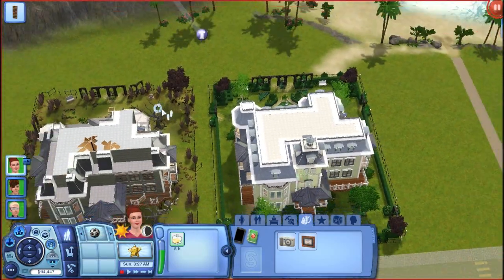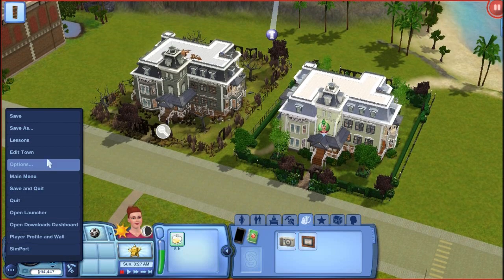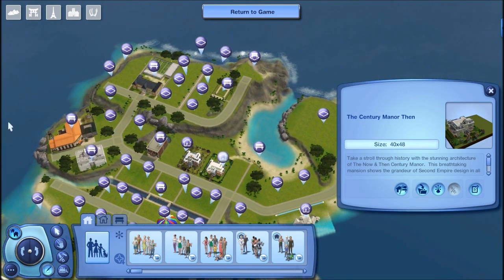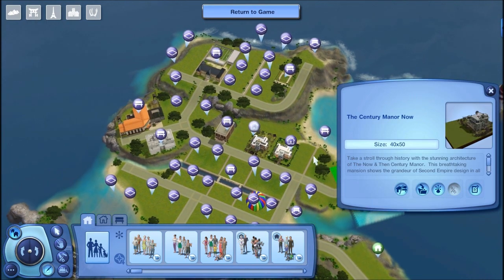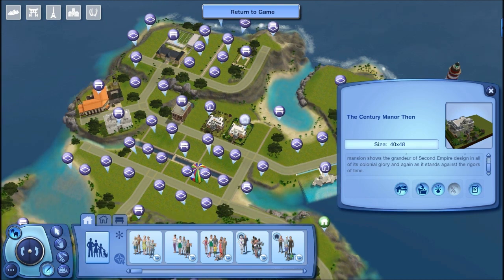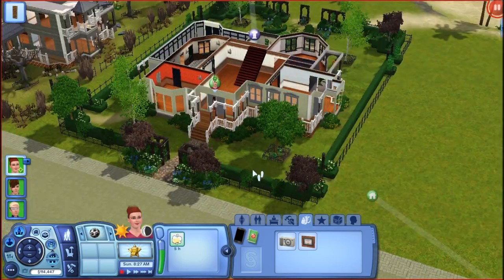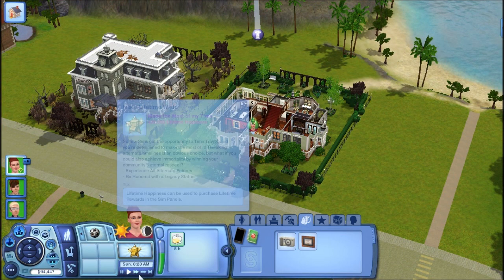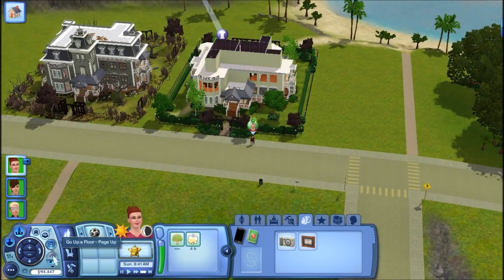Before moving to the individual item showcase, going into Edit Town to read the lot description. The Century Manor Then and Now is built on a 40 by 48 lot. Description reads: 'Take a stroll through history with the stunning architecture of the Century Manor — this breathtaking mansion shows the grandeur of the Second Empire design in all its colonial glory, and again as it stands against the rigors of time.'